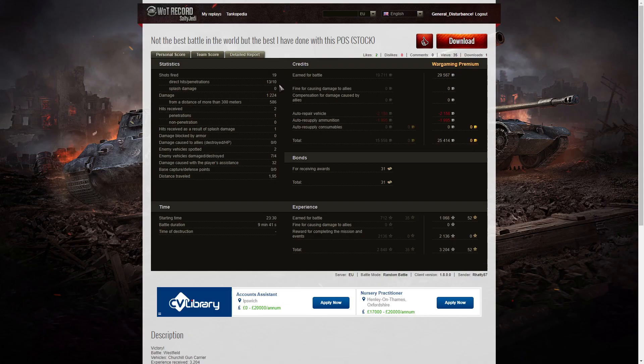He fired 19 rounds, got 13 direct hits and 10 penetrations, dealing 1,224 hit points of damage, of which 586 were scored at more than 300 metres. He received two hits — one penetration from the Matilda Black Prince and one splash damage hit from the FV304. He spotted two enemy vehicles — both the arty — with seven enemy vehicles damaged, four killed, and 32 hit points of damage assistance. He earned 79,567 credits on a premium account, taking away 25,414 after repairs and ammunition, received 31 bonds, and earned 1,068 base XP.